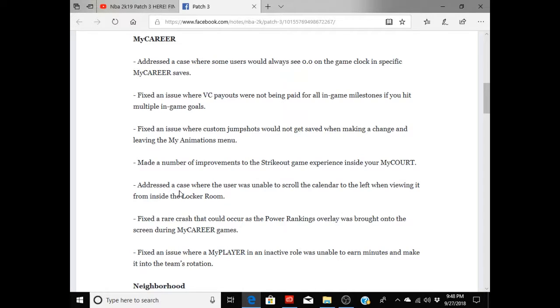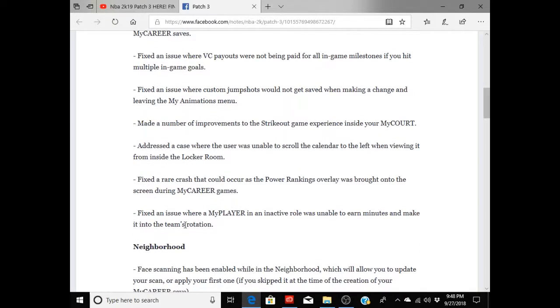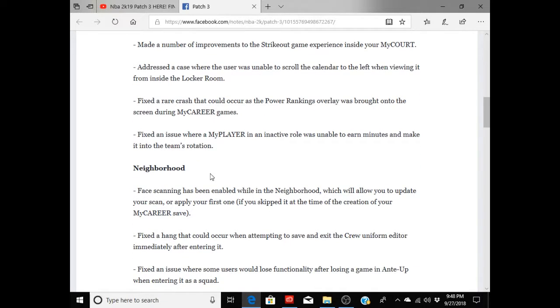They made a number of improvements to the strikeout game experience inside your My Court. They addressed the case where the user was unable to scroll the calendar to the left when viewing it from inside the locker room. They fixed a rare crash that could occur as the power rankings overlay was brought onto the screen during MyCareer games. They also fixed an issue where my player in an active role was unable to earn minutes and make it into the team's rotation. If a team doesn't want you, just pick a team that does — you can always trade yourself later once your value is up.